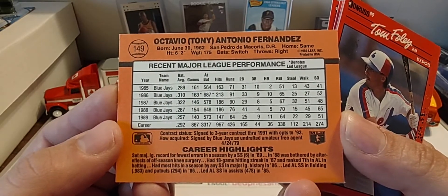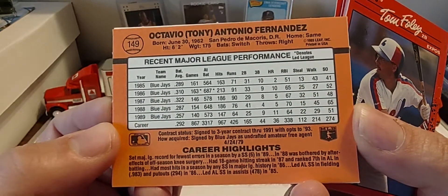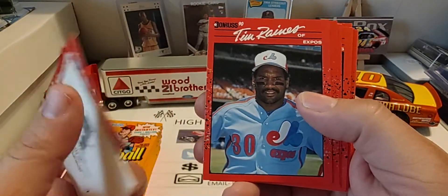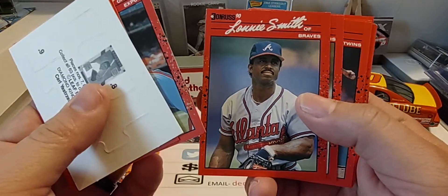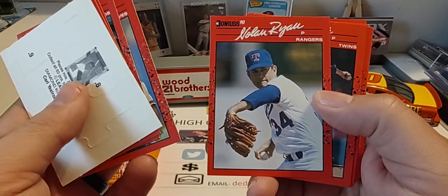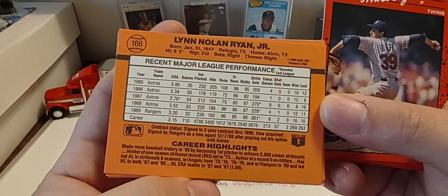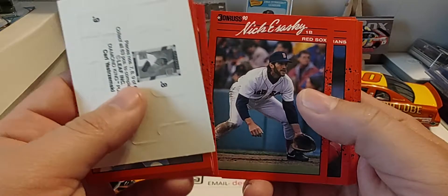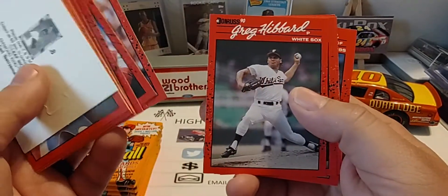Like other Donruss products during this era, the backs had five previous years of stats, career totals, and other interesting information. There's Tim Raines — Hall of Famer. Lonnie Smith. And Nolan Ryan — there's a nice one. Let's look at the back of that. That's the base card, plus there's a 5000K strikeout card and he has a King of Kings card in this set as well, not a Diamond King. So we had a couple of nice cards in this first pack.